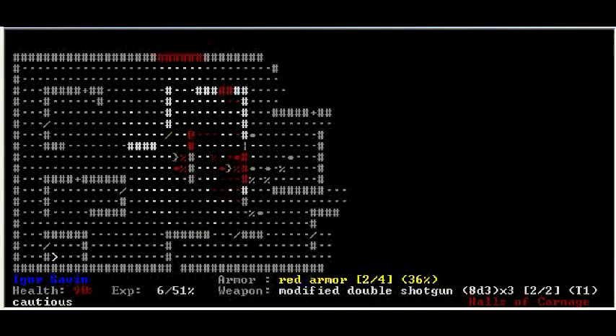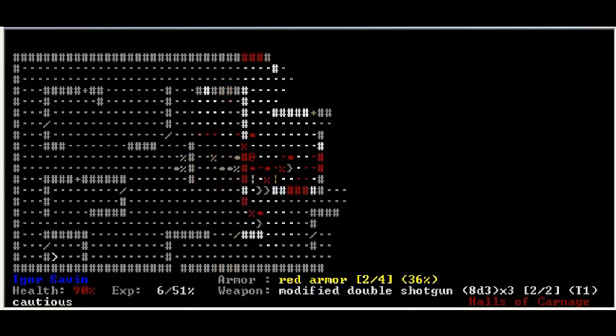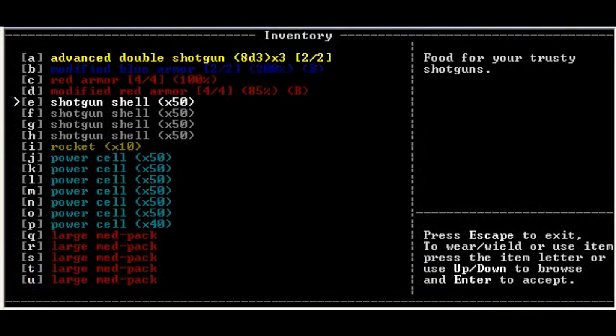I accidentally used the homing phase device that I told you I would tell you about later — and didn't. What it does is immediately teleport you onto the down arrow to the next level. A phase device that is not homing will teleport you someplace random. So that's wasted. But now I can hold tons of ammo — and by tons, I mean some.